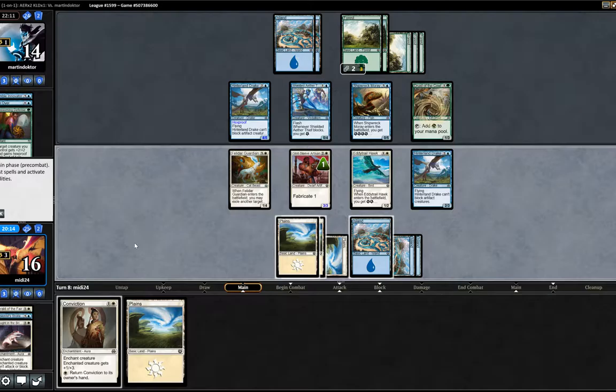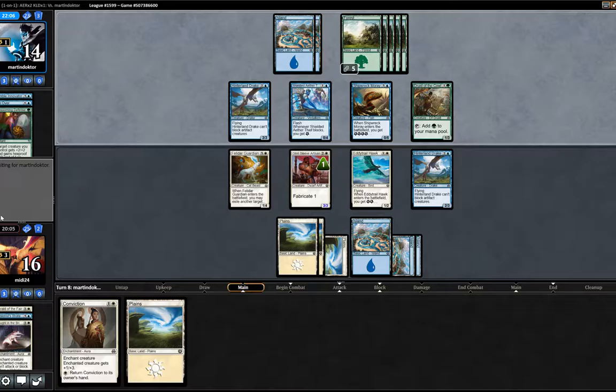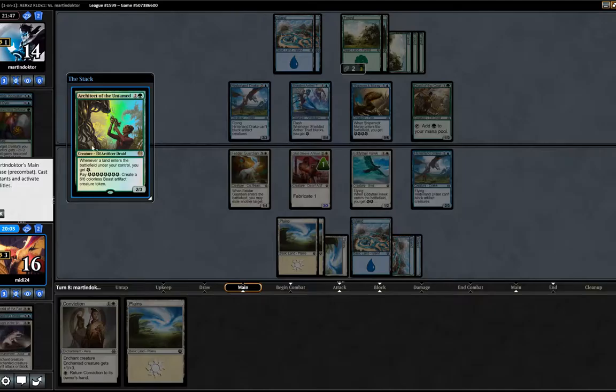We'll pass now. Opponent's down to two cards in hand, same as us. I thought our Guardian did a lot of work here stopping the Mori from really doing much.